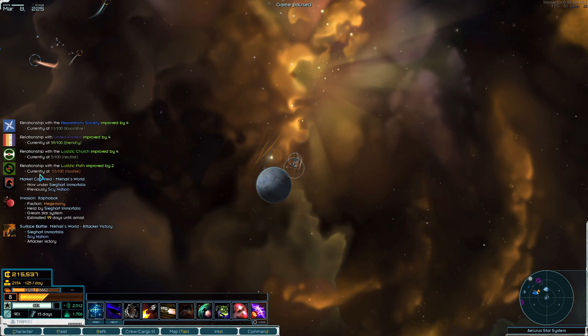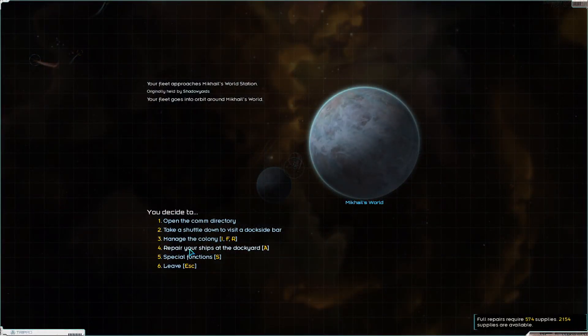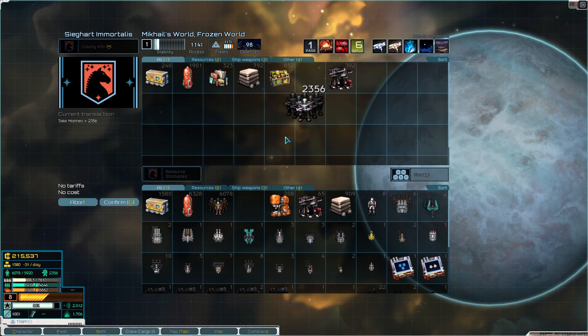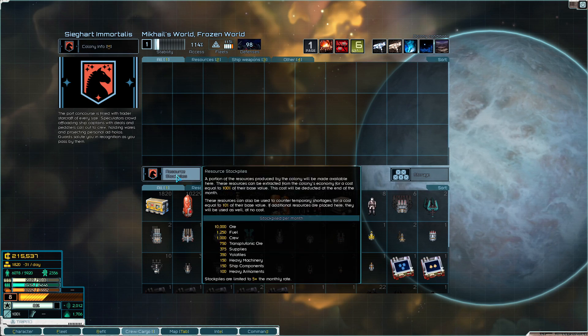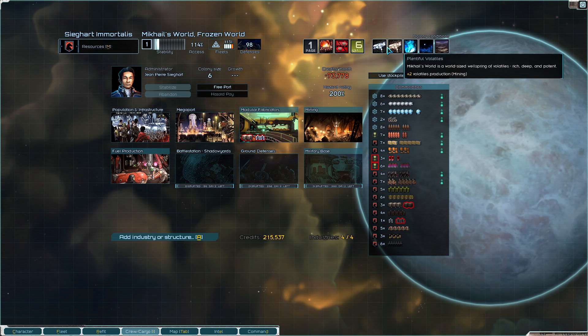Everybody likes it but the Hegemony wants to invade us - we're here and we're going to repair. That's actually a pretty hefty repair bill. What's in storage here? So many Marines. So many weapons. So much of this shit. So once again, this is ours until it's not. It's not the best colony in the world, it's not the worst colony either. But more importantly, this colony originally belonged to Shadow Yards.